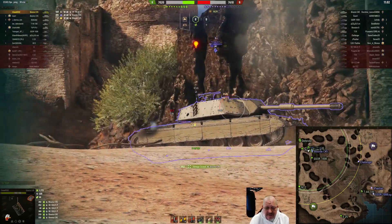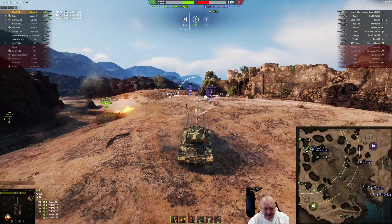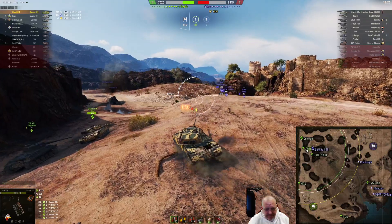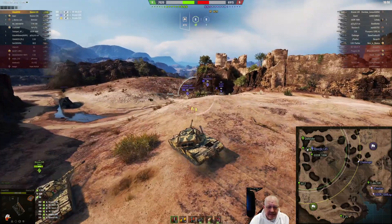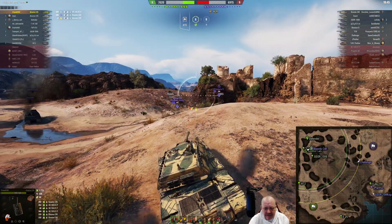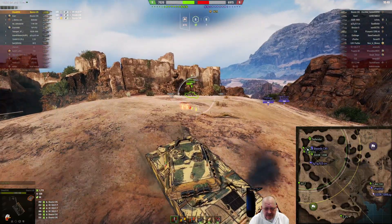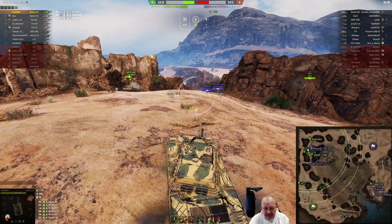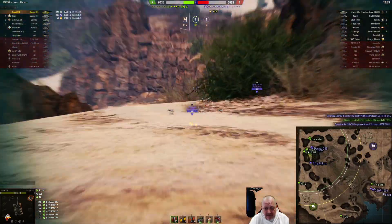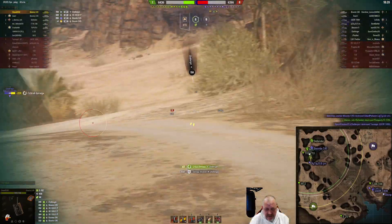Chaser puts a shot right into the side of the turret of that Bisonte, who for some reason didn't know he was there. Here comes his other Bisonte friend. Now we've got a T-29, but this hill is just too much of a lift to use the gun depression effectively. An 88 and a Challenger are back in there — Space Cowboy and Bunkbattler. Nice hit on the Challenger.